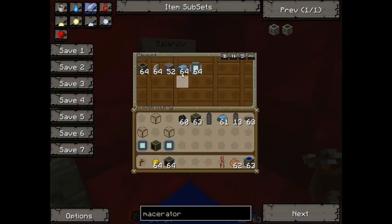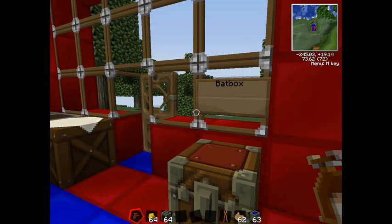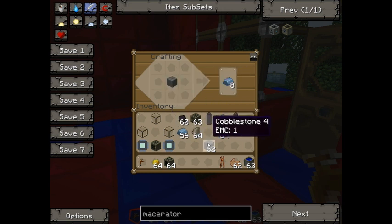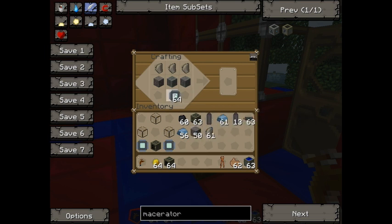Making a macerator is quite simple — you need refined iron, cobblestone, flint, and an electronic circuit. Take the refined iron and put it into a block shape to make a machine block. Then: two cobblestone, machine block in the middle, three flint, and an electronic circuit — and you've got your macerator.